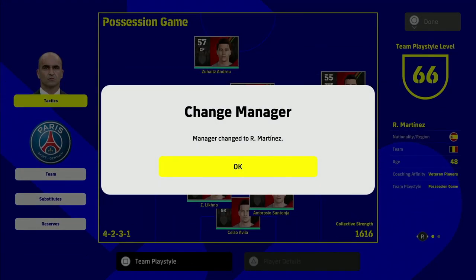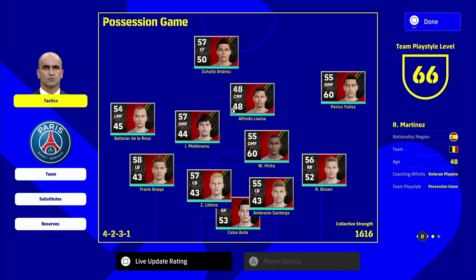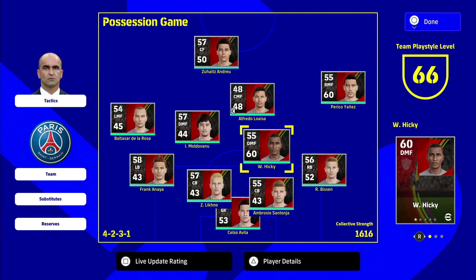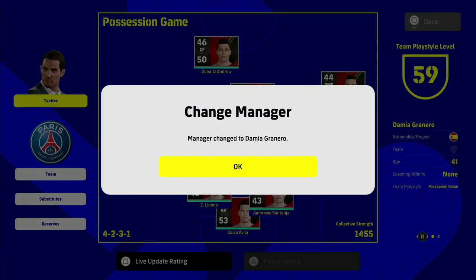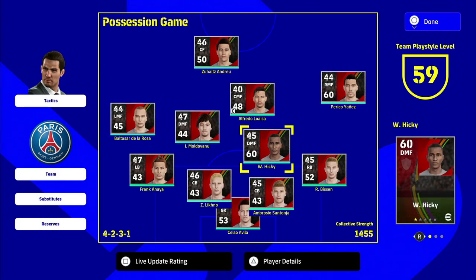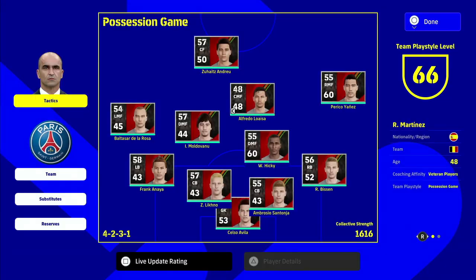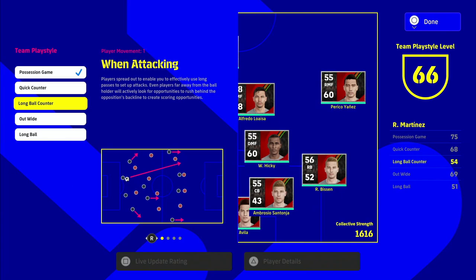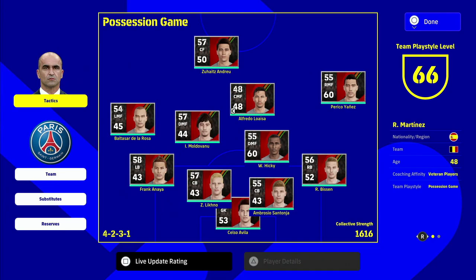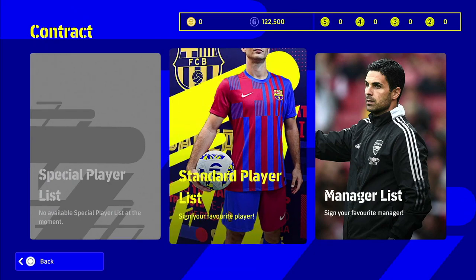When we switch from the default manager to Martinez, the team play style level jumps up to 66 straight away. Some players have an individual possession game play style that suits this manager better. The higher the manager's team play style level and the higher the individual player's rating, the more they both reach their full potential. If I change the play style to quick counter or long ball counter, the level decreases because Martinez is rated 75 in possession — that's his strongest profile.